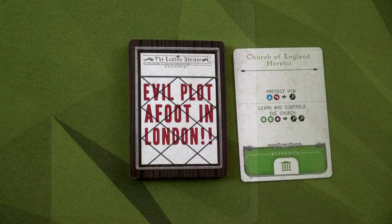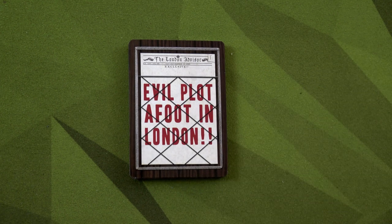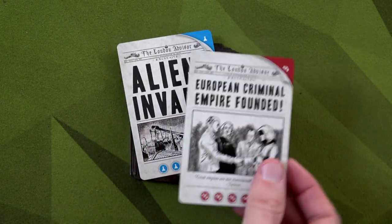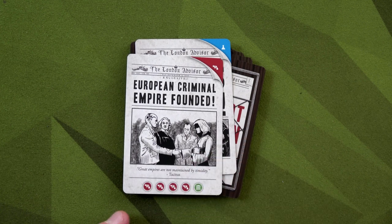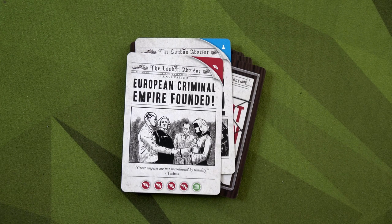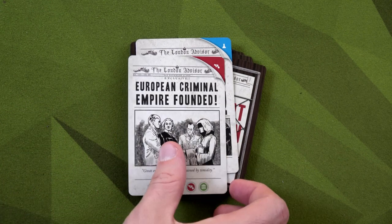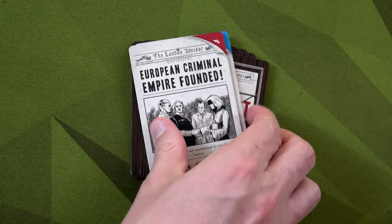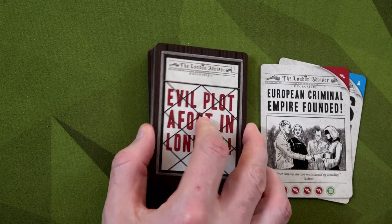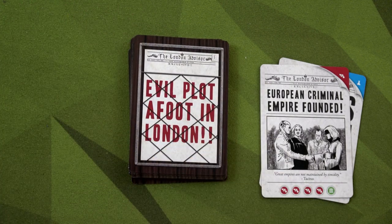I think it's better to use this for the deduction, which means we draw one or two cards from the plot deck, helping burn through it. I'm going to learn who controls the church, spending two politics and one occult. I'll take this as two deduction. Whenever you take a card as deduction you don't keep it as evidence, so I'll discard it. We draw two cards from the plot deck — an underworld and a science. I'll resolve the underworld. Both then get discarded. We've pushed through three of our 21 plot cards.